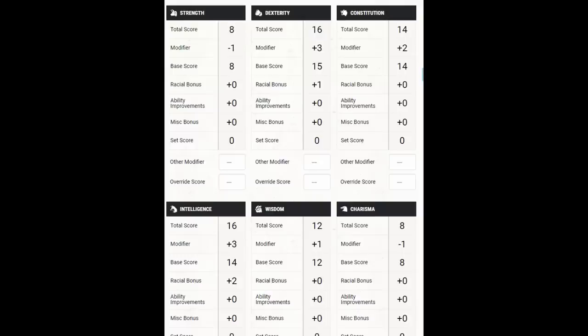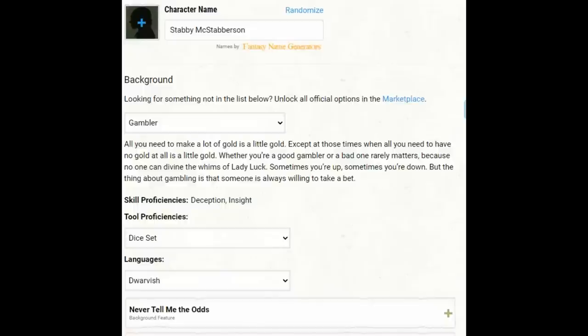With the Forest Gnome using point buy, we can start with 8 strength, 16 dexterity, 14 constitution, 16 intelligence, 12 wisdom, and 8 charisma. I've really focused on dexterity and intelligence. You can play an Arcane Trickster that's perfectly effective doing good damage in combat with an 8 intelligence. I've decided to go with a high intelligence because we can mix in some pretty effective control spells, and I want that option. If I want that option, I need at least a 14 intelligence. The background — I just threw Gambler in there, which gives me Deception and Insight.